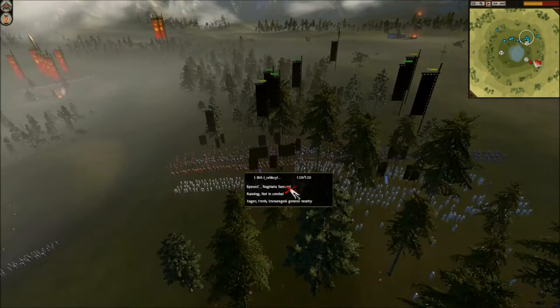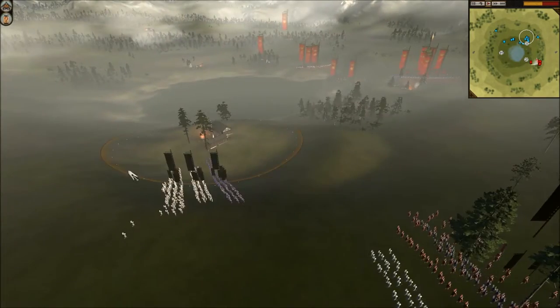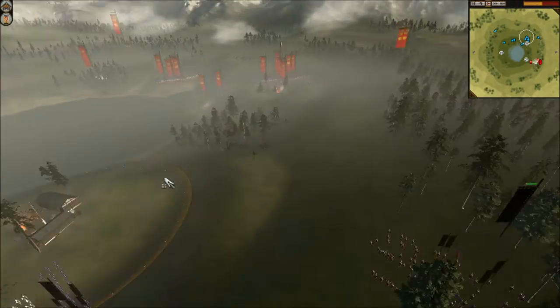Eventually, some of his Yari Ashigaru are over here as well. His Yari Ashigaru, 1 Katana Samurai, and 1 Lonesword go off onto his right flank. Also hidden in these trees somewhere around here, he has 2 units of highly upgraded Great Guard and a Katana Cavalry unit.